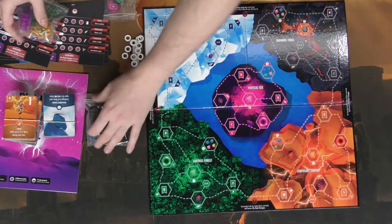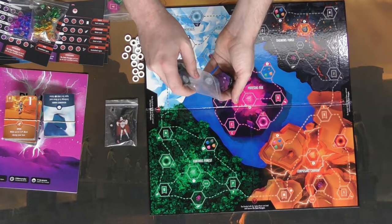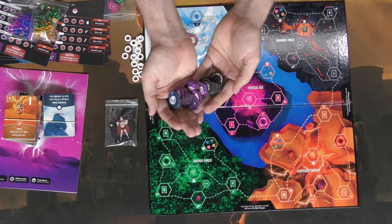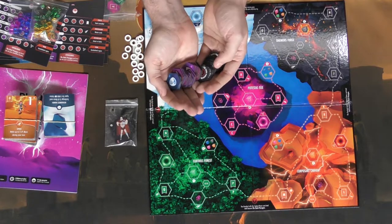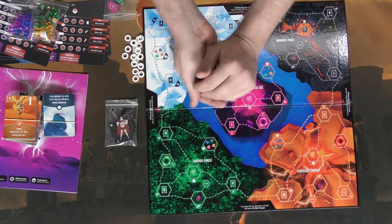There are two bags. And then additional tokens that are faction tokens — depending on the faction you are and the areas you control, you'll be using different tokens, whether they be purple, red, or blue. And these are them right here.